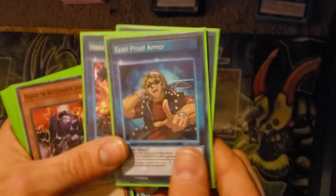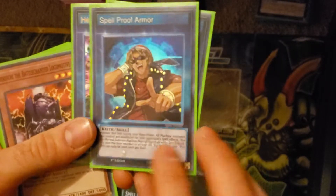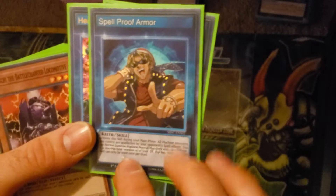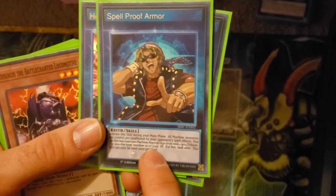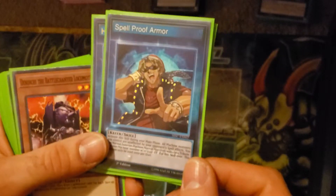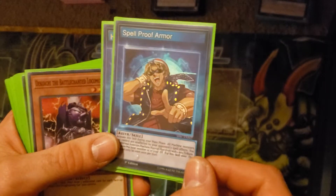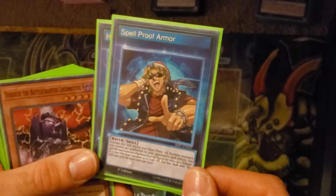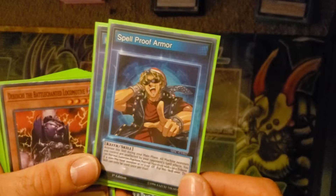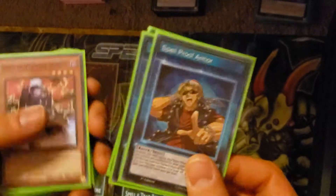Usually it's Spellproof Armor, because all machine monsters you control — wait, nope. You can normal summon machine normal monsters. Only normal monsters? I thought it was any machines. Oh my god, I am not batting 1,000 today. Any machine normal monsters cost one less to tribute. So we'll get to that part in a minute.